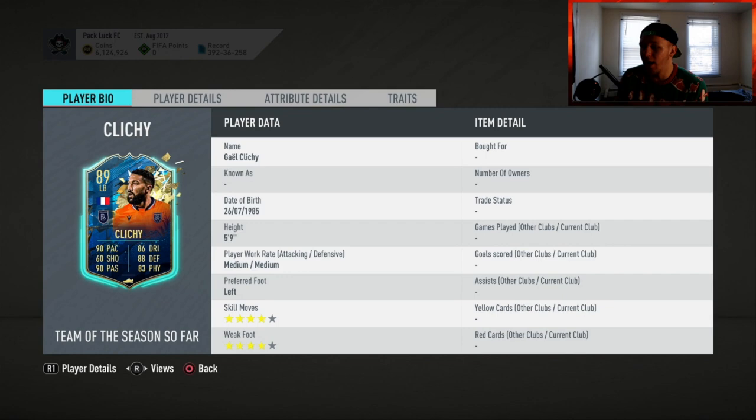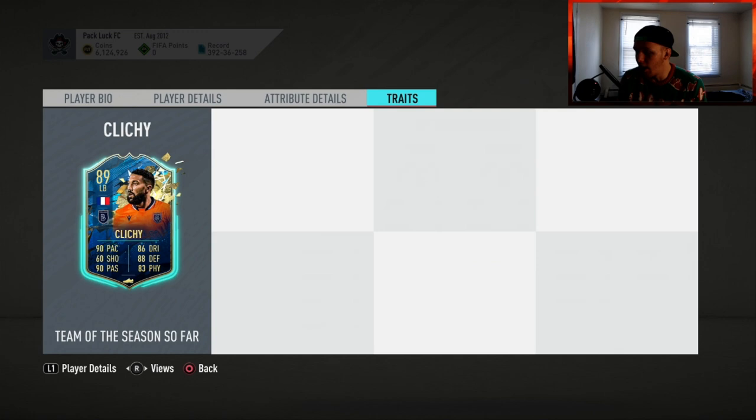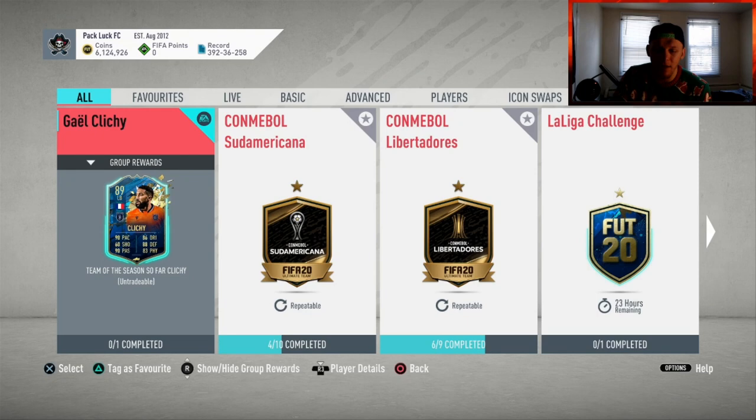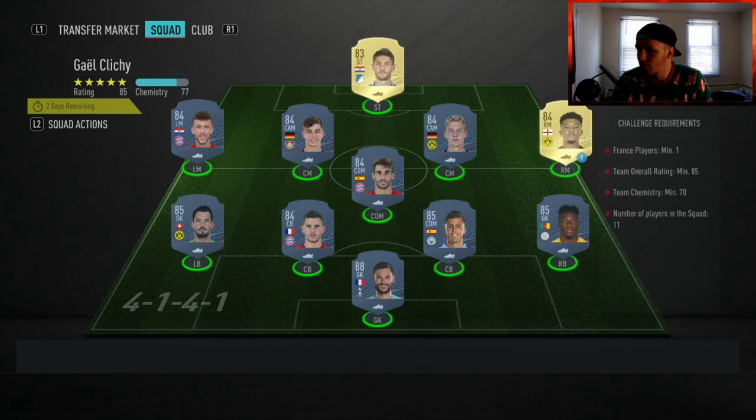We got Gael Klichy here. Looks like a semi-decent card — another French left back. At this point of the game I don't think it's worth doing. He has 99 stamina. If you like him personally or need him to fit into your team, by all means feel free to do so. Right now I believe he's going around 75 to 80k. Let's double check that — yep, currently I have him at 78k. Now let's go into the requirements for him real quick.